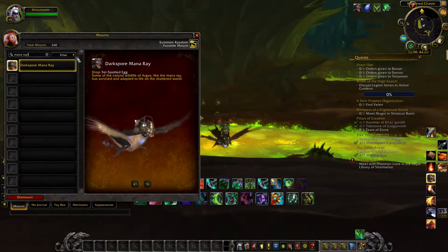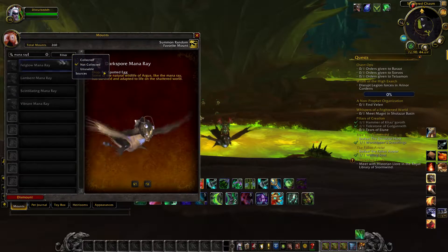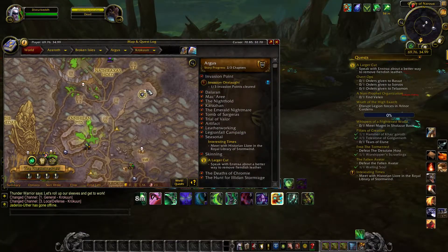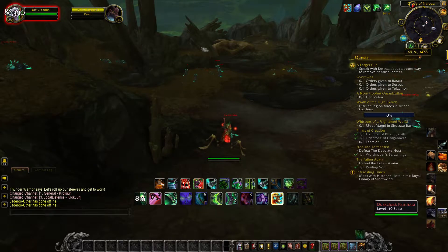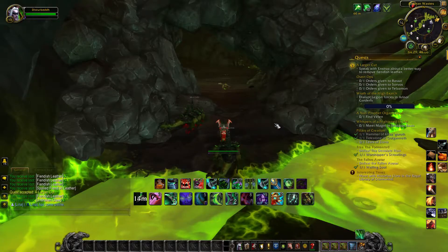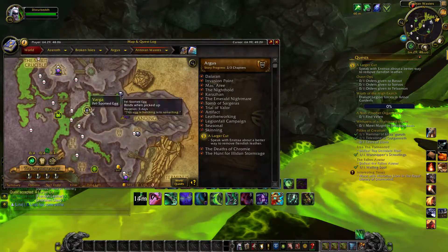The first rare you will need to kill is Nerua, located in Grove of Nura, right here on the map — he will be sitting right on top of that rock. The next rare, Varga, is located in Torrin Wastes in a cave.